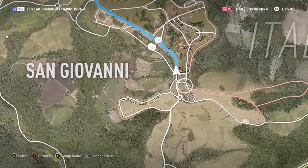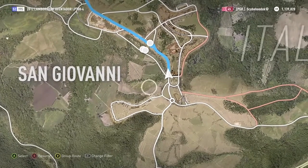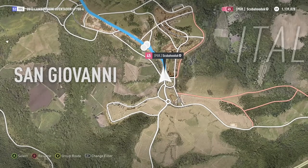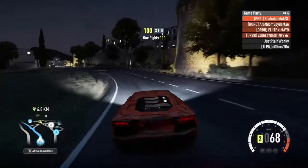So you want to go to sort of this kind of area here in the San Giovanni area. It's all around the tip of that kind of part of the map which looks like something else. So once you're there,